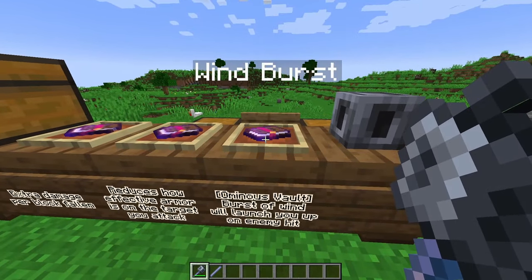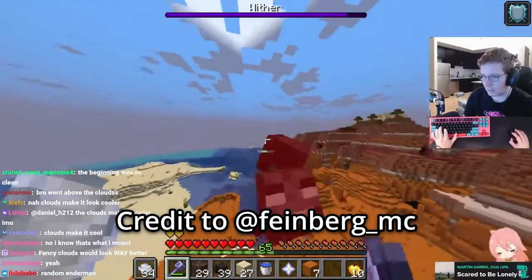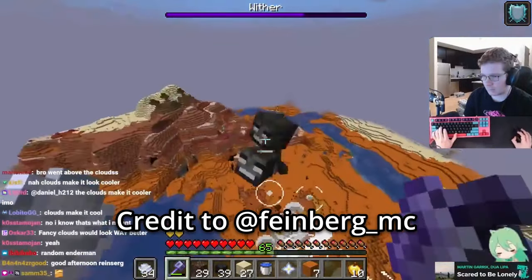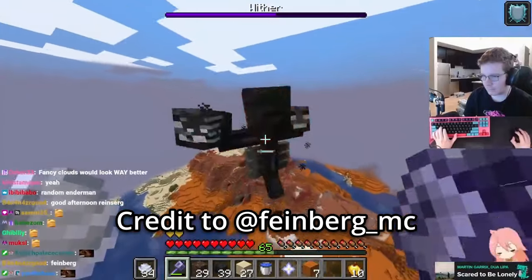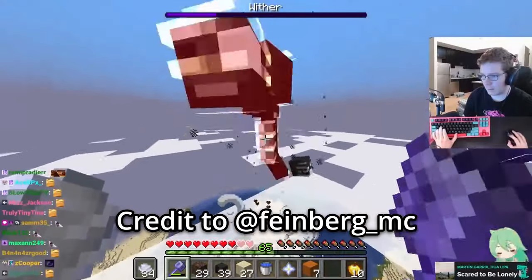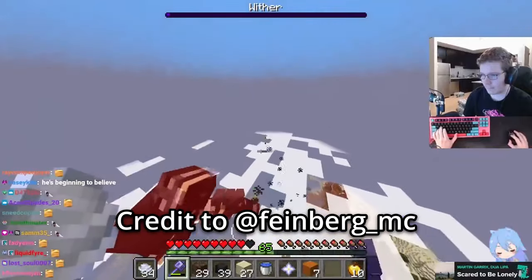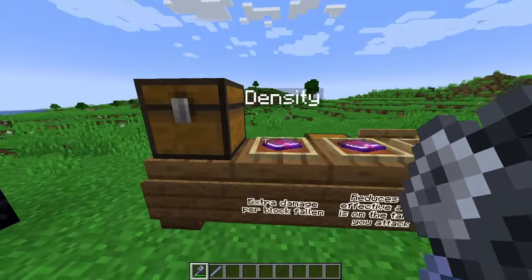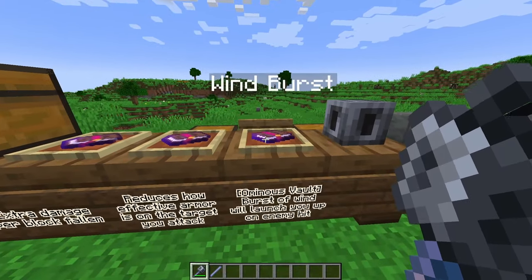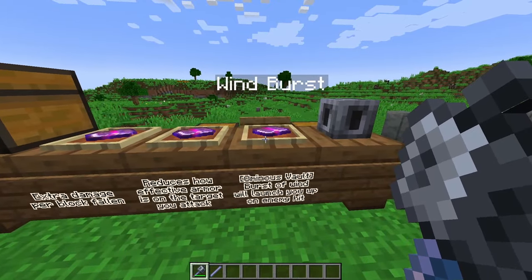Then we have the wind burst enchantment. Essentially, it gives you a burst of a wind charge and kind of throws you up in the air after you hit an enemy. This can allow you to do absolutely crazy things, like take down the wither in one go with the mace. It is just absolutely fantastic, and it is an ominous vault exclusive. The density and breach enchantments you can find throughout the world in chests or via the enchanting table, but wind burst is only from the ominous vault — it is a true treasure enchantment to keep your eyes out for.